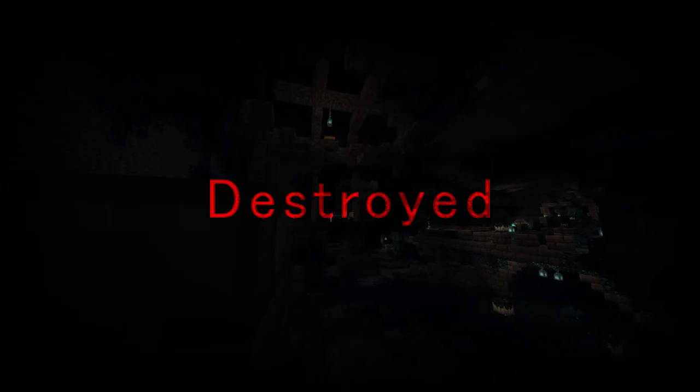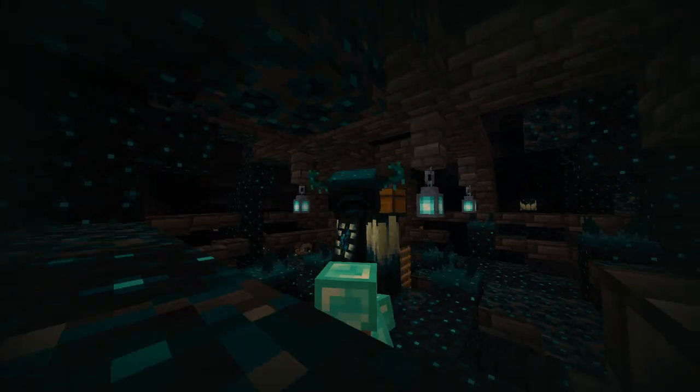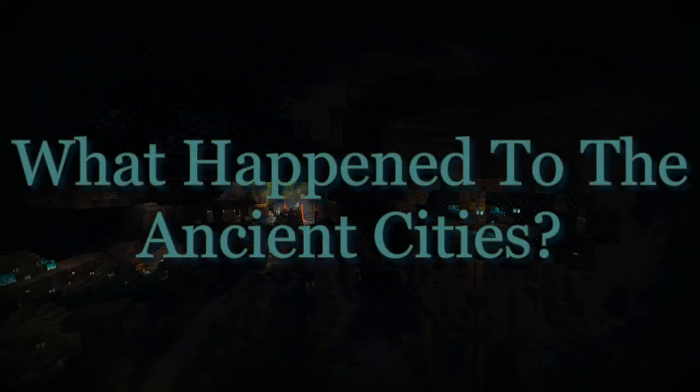Abandoned. Destroyed. Derelict. All these words describe the ancient cities found below the surface of the overworld. Infested by a mysterious disease, they were abandoned. Today, we pick up the pieces and ask the question: what happened to the ancient cities?